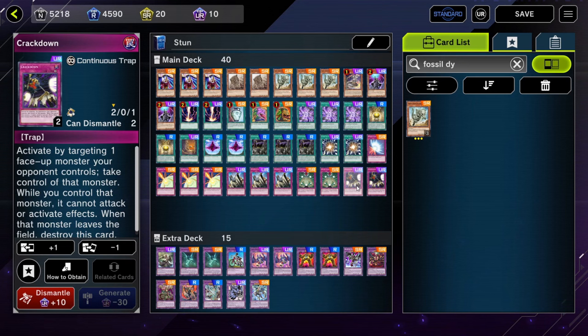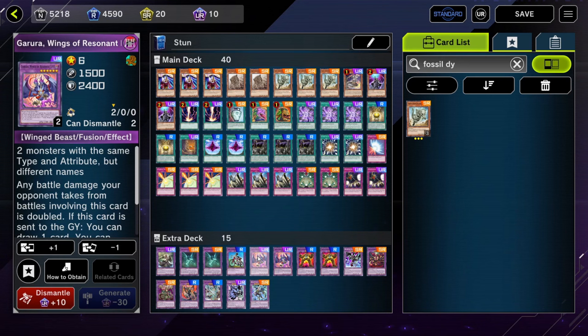And then with the extra deck, most of the time it's just fodder for Pot of Extravagance, but we do have Super Polymerization. When we use Super Polymerization, most of the time we're going into Mud Dragon of the Swamp or Garura, Wings of Resonant Life. This is because their summoning conditions are really flexible and can be used on most board states our opponent puts out.